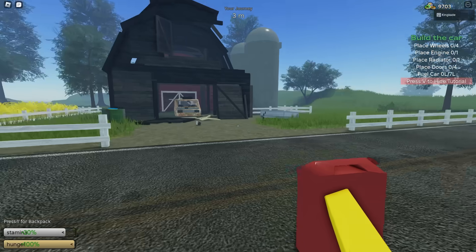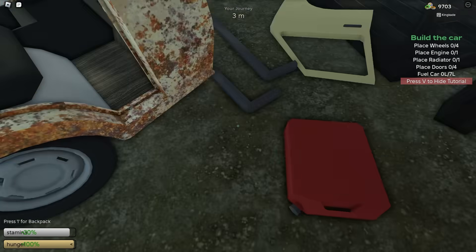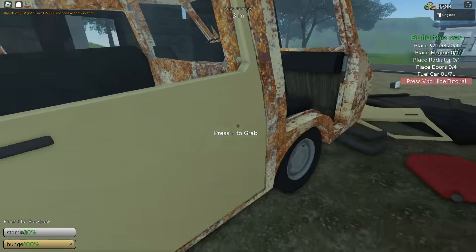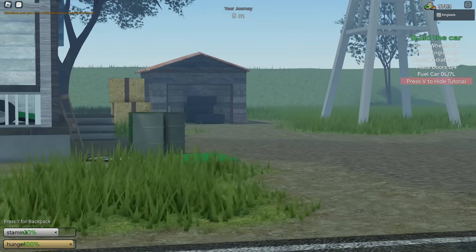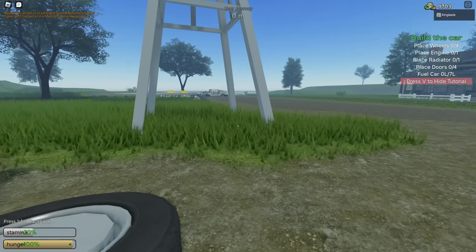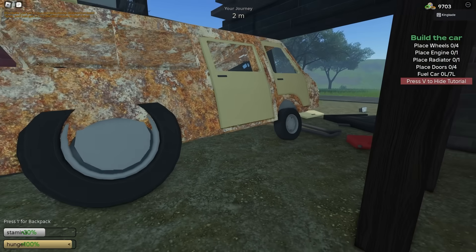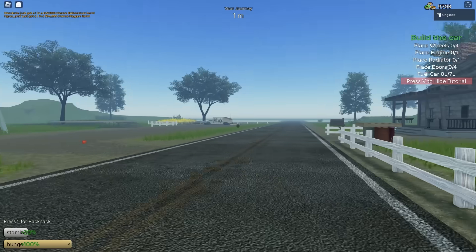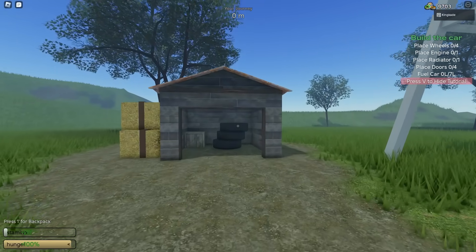We are going to be testing it on the Planes map because it's super easy to test the max speed there. Grab a can of straight gas. We're going to toss two regular wheels in the front — just two small wheels. We can also attach the doors. For the back wheels, we are going to be using the big wheels from the shed, attaching them to the back. We're also going to grab the engine from the Humvee. The Humvee also comes with an extra canister of gas, so we can have a total of 18 liters of gas in our car.